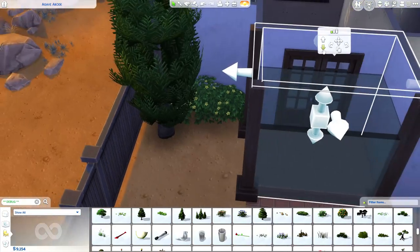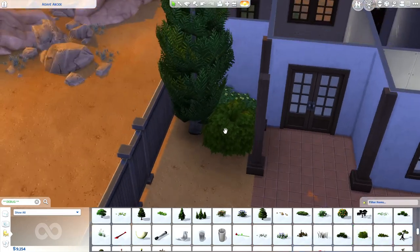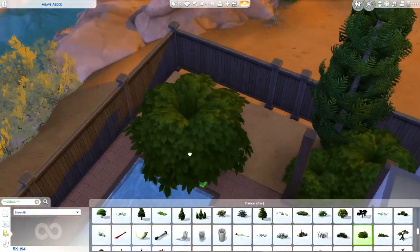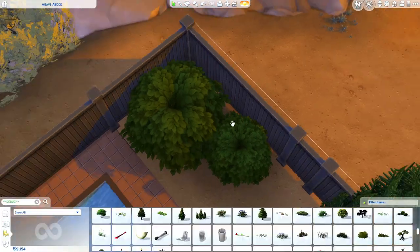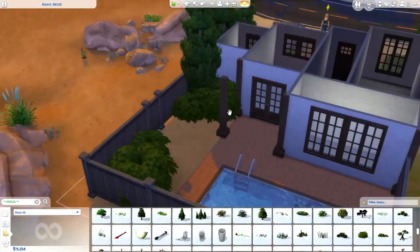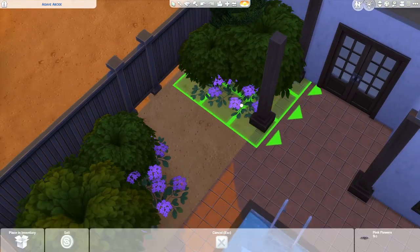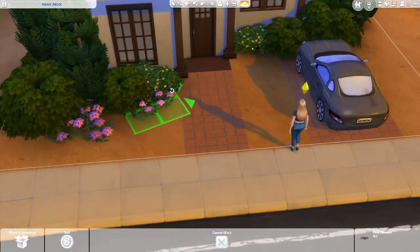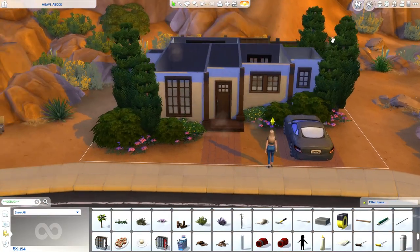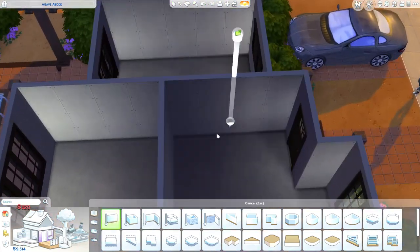With debug landscaping, it still tends to lift with the foundation the way it used to — I think there are some that don't do it, but for the most part they do. It's nothing that a little bit of messing around can't fix. I'm plopping down some of these purple flowers. I thought that with the lighting in Oasis Springs, these purple flowers are super pretty. I love the vibrancy of them, and paired with the yellow flowers I just thought they looked really well together.